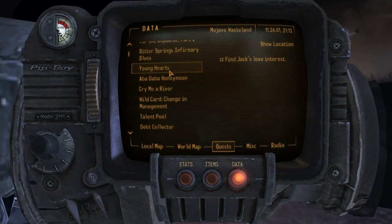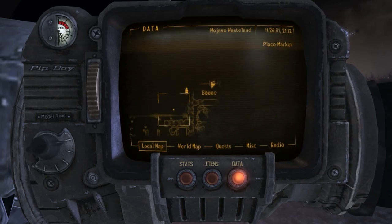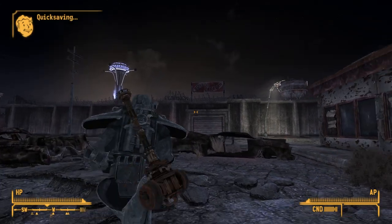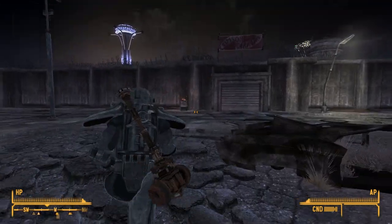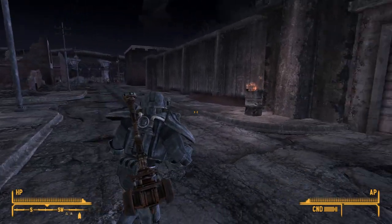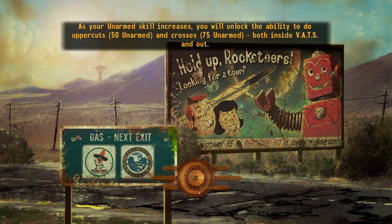Where was it? Find Jack's love interest — she's right here. This is working out, really. Oh, here's the Crimson Caravan — it's like a whole place! I missed all of this. Open gate to Crimson Caravan Company.